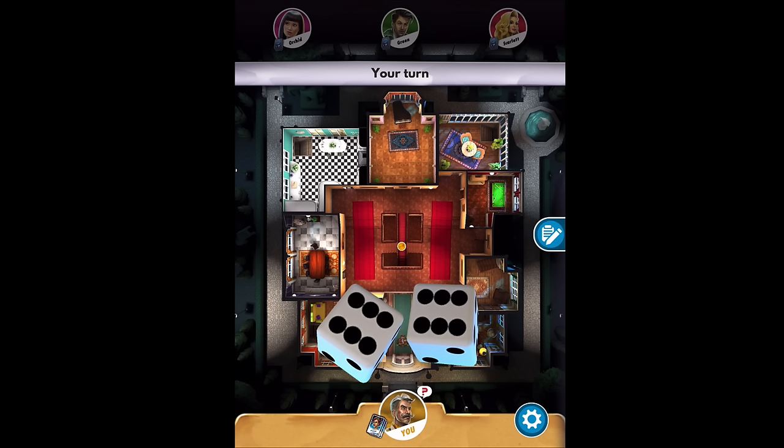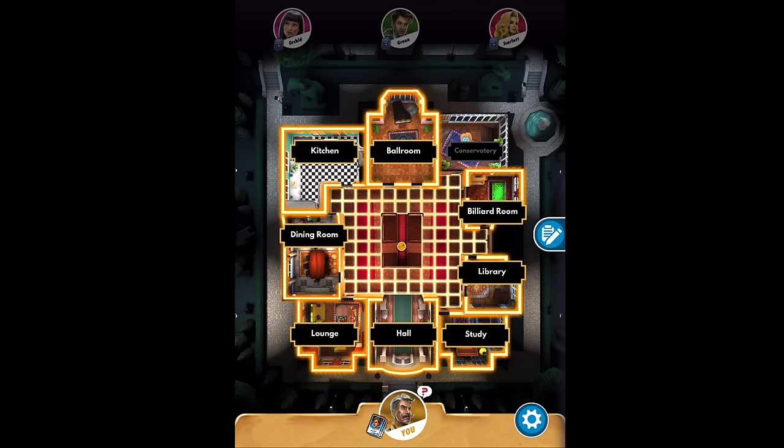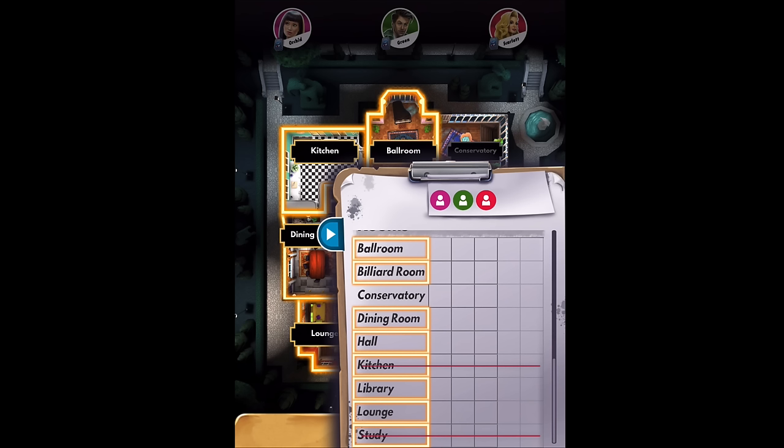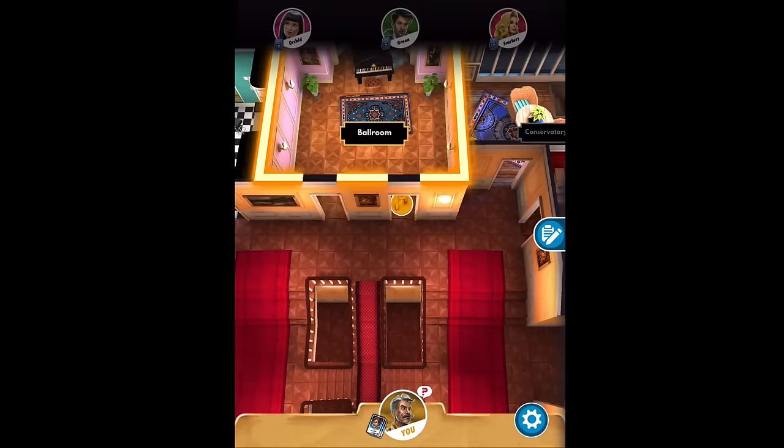I have another video on really advanced strategies on how to win this game, but this is just how to play. You start by rolling the dice. I start in the middle — that's me in orange — and I get to go to a room based on the dice roll. I rolled a six and a one, and I can go to any of the rooms that lit up because that's seven moves. Maybe if you got a lower dice roll, you might not be able to get to the room you want. I want to go to a room that I don't have. I have the kitchen and the study, so I don't want to go there. I'll go to the ballroom at the very top, since I don't have a ballroom card.